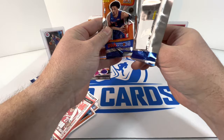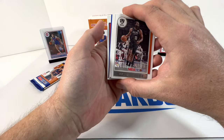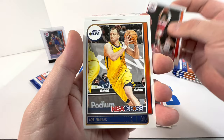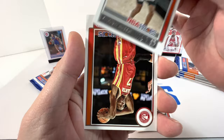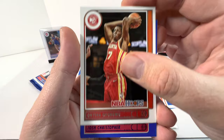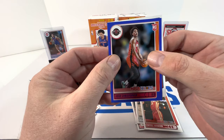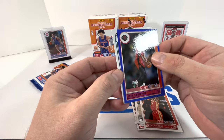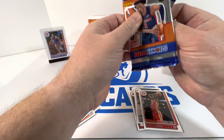Great pack! We got a slam and a mem — it'd be sweet if we pull the auto too. We got James Harden, Gary Trent, a Rui Hachimura, Joe Ingles, Dejounte Murray, Anunoby, Josh Christopher on the blue — that's pretty cool. And over here we got a rookie, it's a Hornets rookie. Just the border on there — cool, we'll take it. About halfway through these packs.